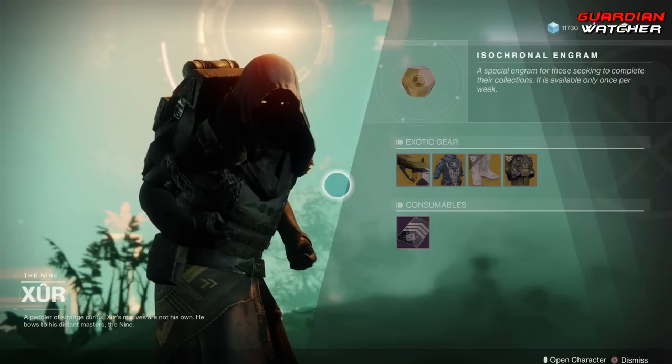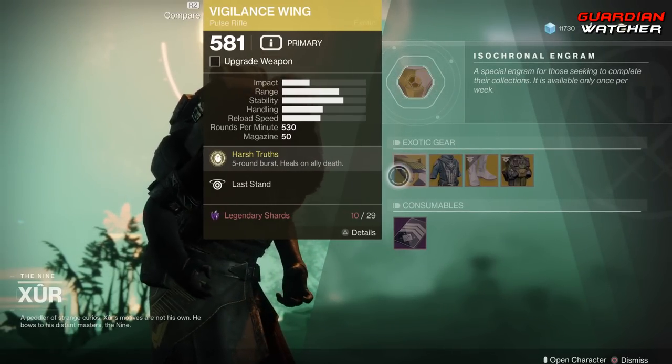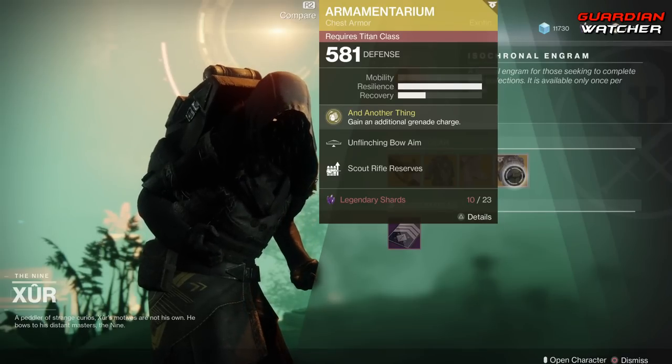Like always, we're going to start with the left-hand side. The weapon of the week is the Vigilance Wing, which is an exotic fusion rifle. Then we have the Starfire Protocol for the Warlock, the Frosties for the Hunter, as well as the Armamentarium for the Titan.